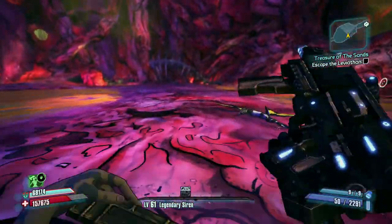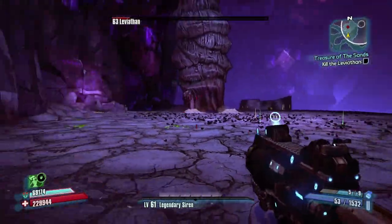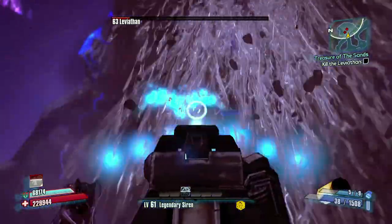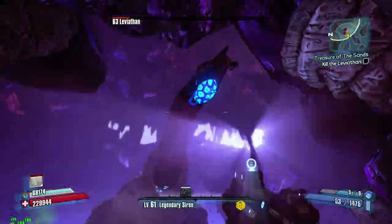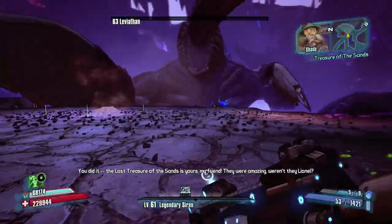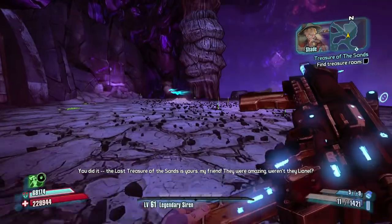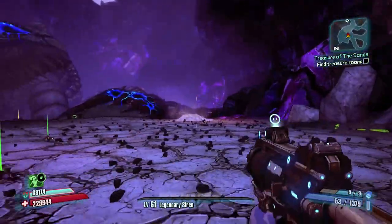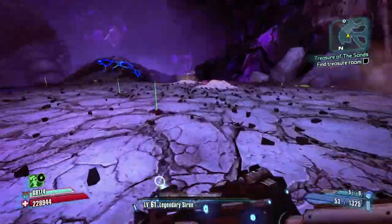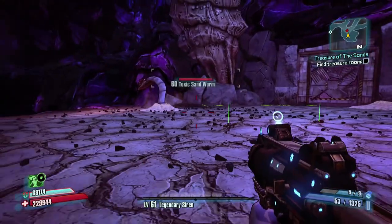After beating Roscoe you have to head down and fight the Leviathan himself. The key to this whole thing is being aware that you cannot turn this mission in — it has to remain active in your quest log. A lot of people will find that annoying but it's a good trade-off because you can constantly farm the treasure room.